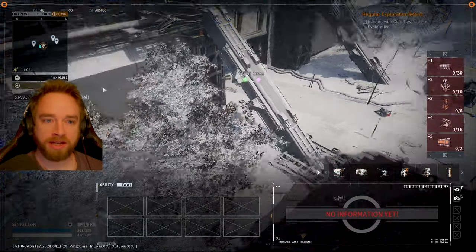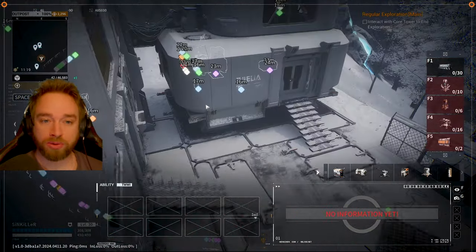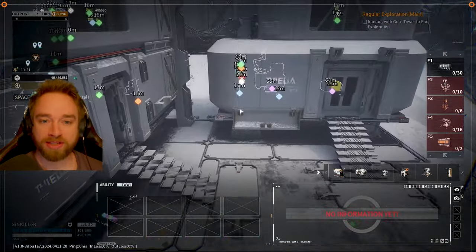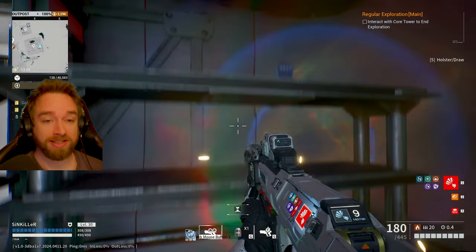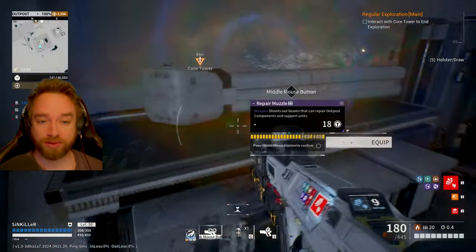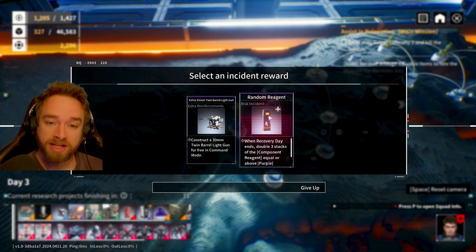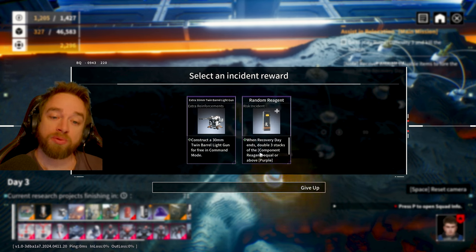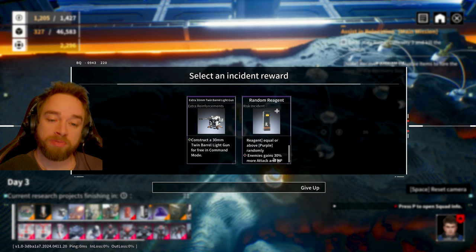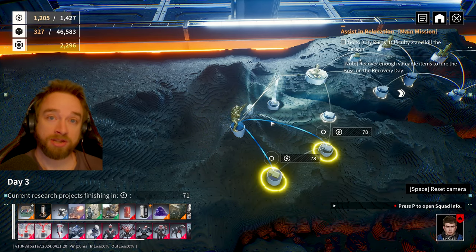We've just landed in the first area and I'm checking for heroics. I don't see any at first, but wait — we do have a heroic. We grab it and the first thing we got is a nanoprocessor, which has been extremely difficult and rare — it takes a lot of tours just to get enough to build one hellfire. Now we have the Random Region risk incident card, which is one of the key critical aspects to this strategy. It will double three stacks of any component region equal to or above purple randomly. Enemies gain 30% more attack and HP, but we are absolutely looking for this — if you ever see it, grab it.